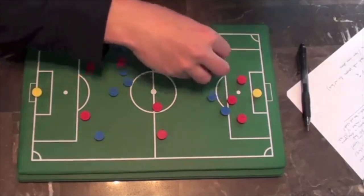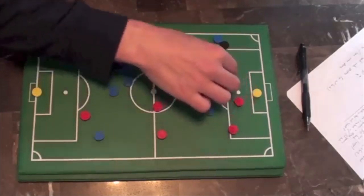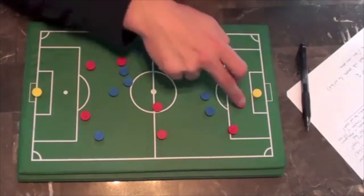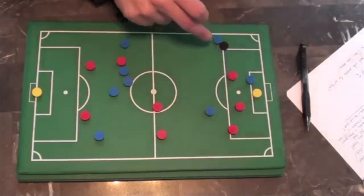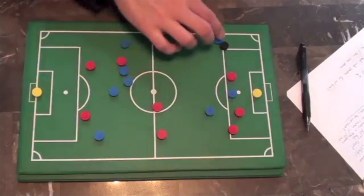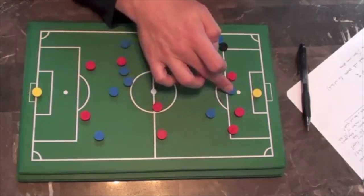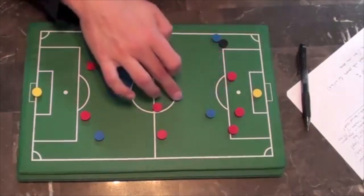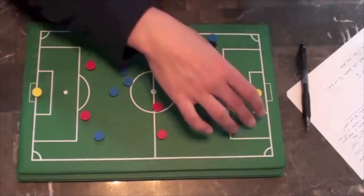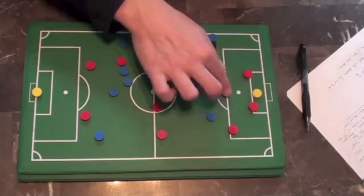One more thing — when there's a cross coming in, don't just jog into the area and expect a chance. Have purpose in your runs. Either sprint to the front post or sprint to the back post and get in front of someone. Give the crosser something to aim at. If you're just drifting between defenders, you're not giving him a real target. He needs to see the purpose of your run: he's sprinting to the front post, I'll whip it there for a flick; he's sprinting to the back post, I'll clip it up for him to head. Sprint to the front post, sprint to the back post, or sprint to draw defenders out and step back for a cutback.